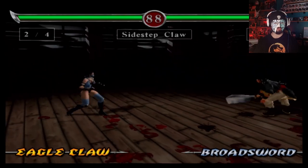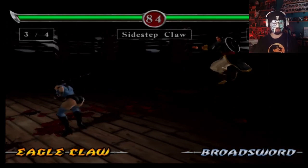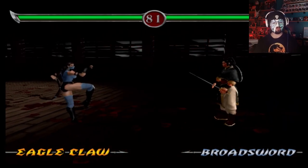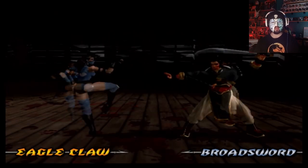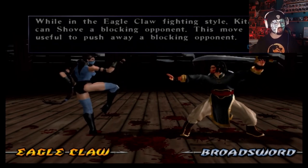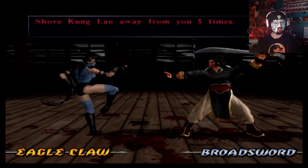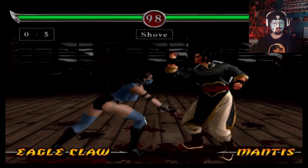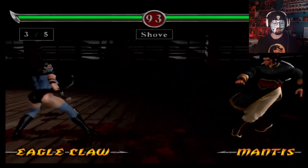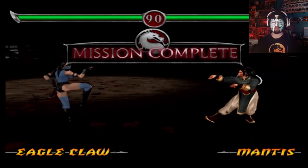Come on. One more. There we go. I don't like it when they move. While in the Eagle Claw fighting style, Katana can shove a blocking opponent. What the heck was that? That — what the heck was that?